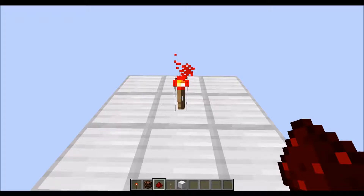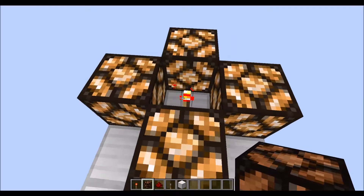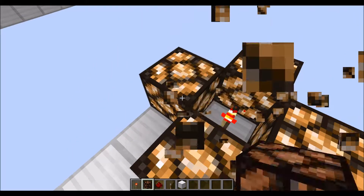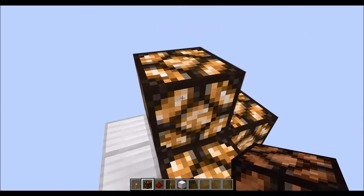Let's move on to redstone torches. Redstone torches can power any block placed anywhere around them, on any side, even the top, but not the bottom. Redstone dust can power on the bottom but not the top, while redstone torches can power on the top but not on the bottom.